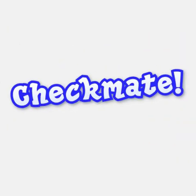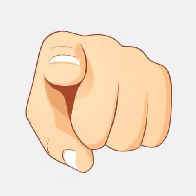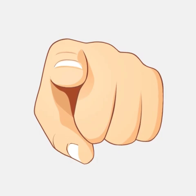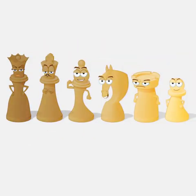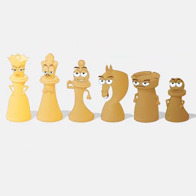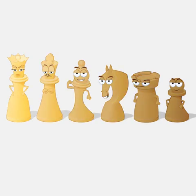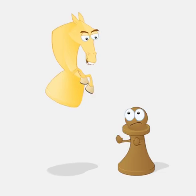Checkmate! You're right! Today I'm going to teach you about the different pieces, how they move, and how to checkmate. Each of the six different kinds of pieces has its own shape for moving. Most pieces cannot move through other pieces. Only the knight can jump over anyone who gets in his way.